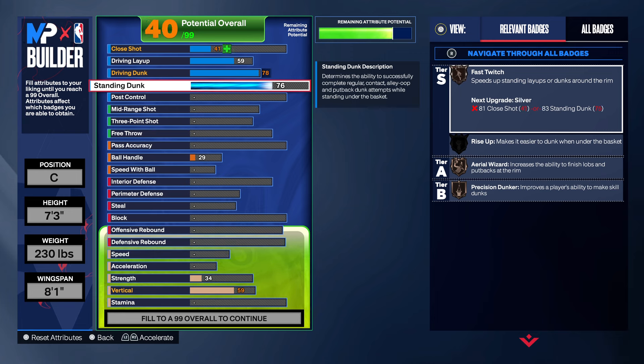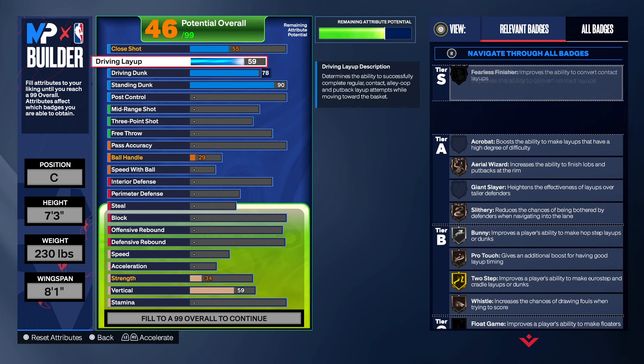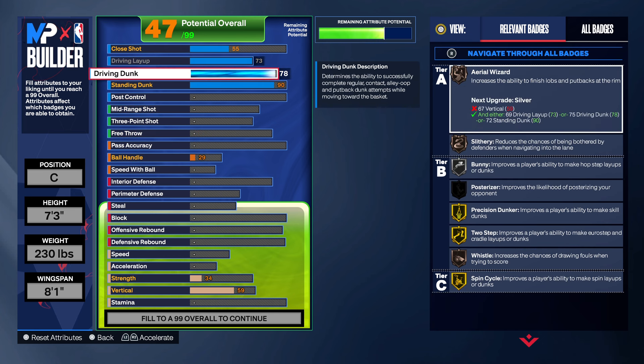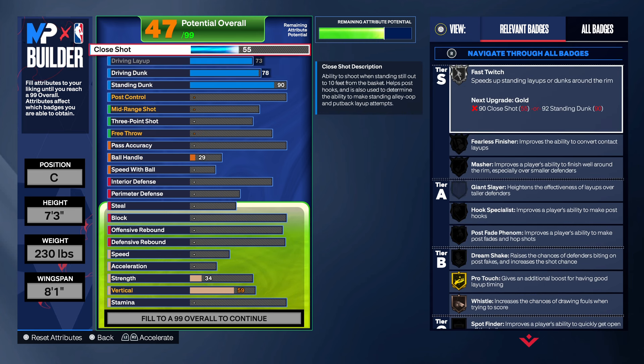I've got an 83 standing dunk on my build right now, but I'm going to bring it up to a 90. We're going to give him a 90 standing dunk — 90 is perfect, straight bodies. And we're going to bring that layup up max, so 73. Victor Wembanyama is in that paint — crazy, OD.